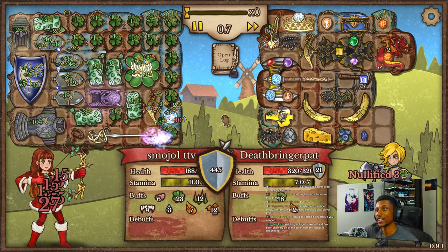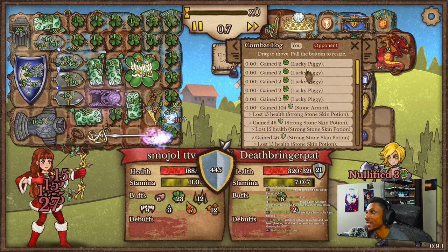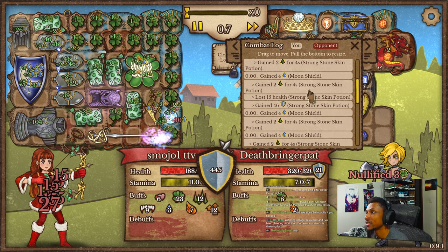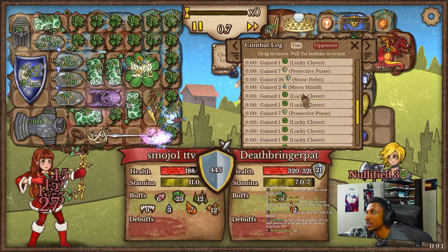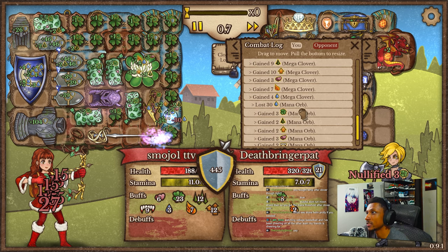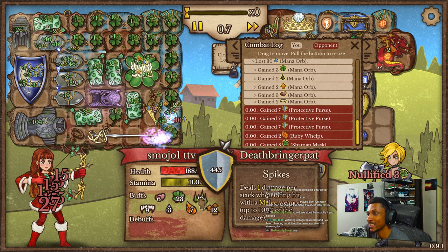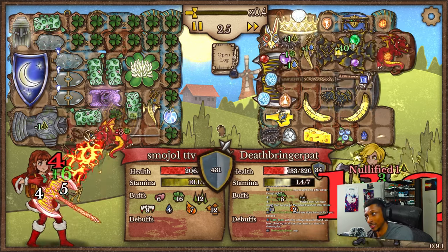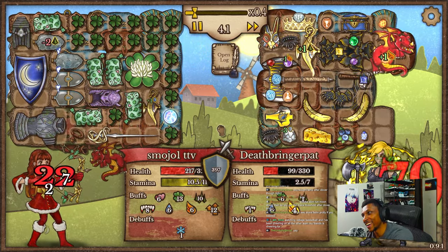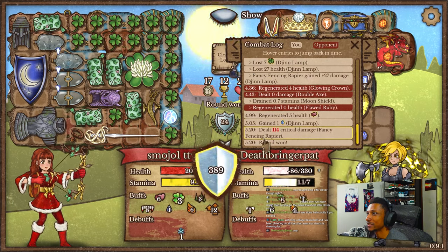Everything procced right there — look at all the numbers, every single thing proc'd right there. Jesus christ. We got the luck from the pigs, armor and spikes and everything, djinn lamp procs here, getting more luck, and then mega clover procs here, and then mana orb procs there. So we're left with a shit ton of buffs — 12 empowerment — this thing is doing 50 damage per second and we have just a ton of buffs at the end. Doing 100 plus damage off the gate on crit. It's a beautiful build — a damn beautiful build.